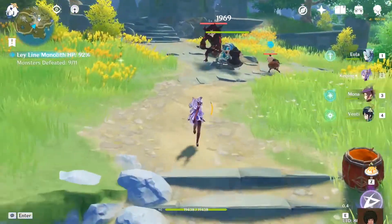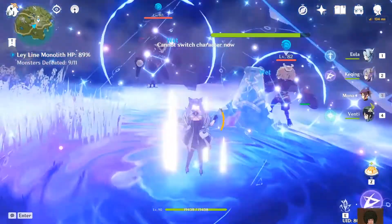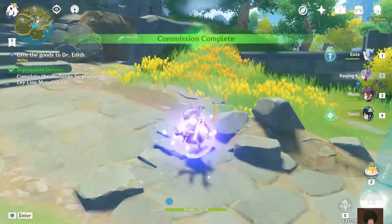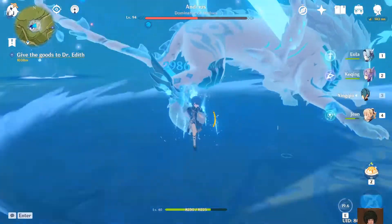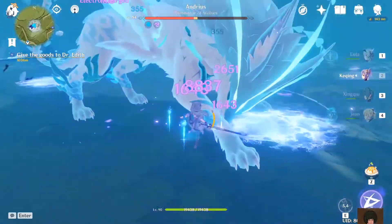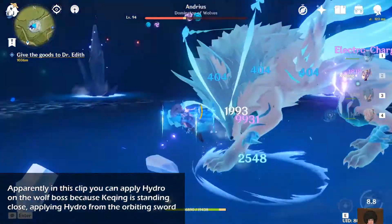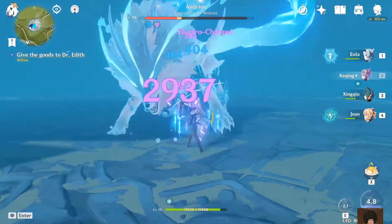I tried using Xingqiu on the wolf boss but it wasn't quite as good as I expected, though it's still fun. The duration of the rain cutter blade is 15 seconds, so with Keqing I can only proc around 3 or 4 elemental skills — and that's without the burst — so the usage with Xingqiu is kind of awkward, but Xingqiu is still pretty good for this.